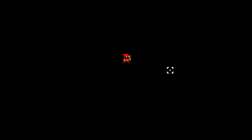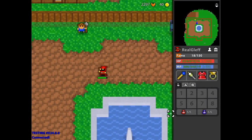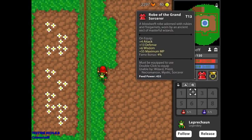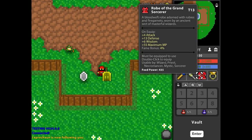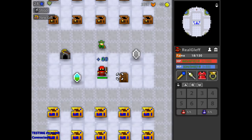The robe is kind of meh. The minus dexterity makes shooting a lot slower, so it's probably better paired with a robe that has more wisdom, like a Shendit or a ritual robe.